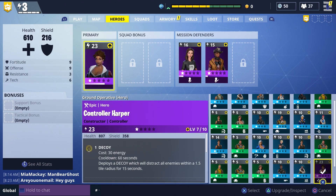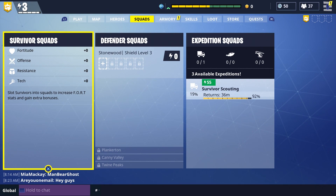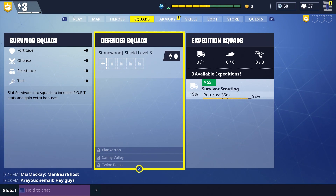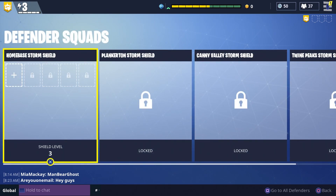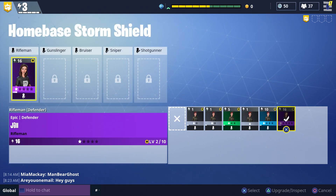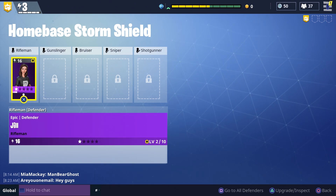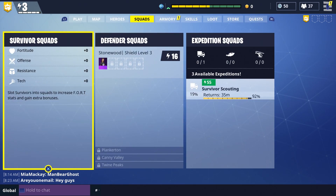These are not going to affect your power level in the top left. This is just the personal ones right here, and the defenders are not going to do anything as well. So starting off right here, I never really understood what this stuff was — we have like a rifle in here, all this stuff. We're going to throw something in here — nothing changes. Now check this out: we're going to go into our survivor squads.